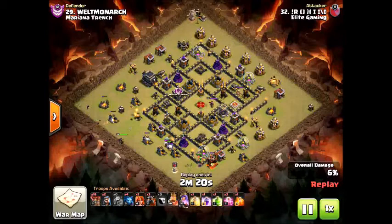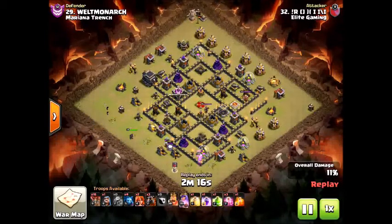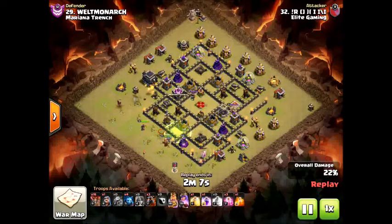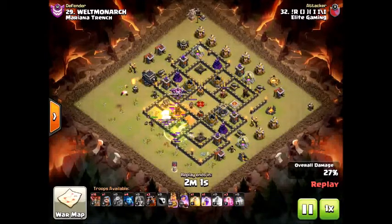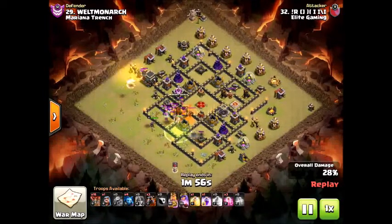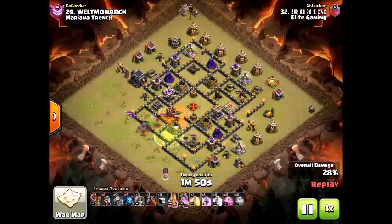He sends in the baby dragon at six o'clock to make sure that the queen and the king will eventually be able to get straight to the middle. Notice those wizards at nine o'clock — it's very important to place those wizards because if not, your queen is gonna go all the way around, and you do not want that to happen. If it does happen, it's usually not too bad unless you're dealing with a CC like this, because the baby dragon might stay alive and give you a hard time, especially if the queen dies.